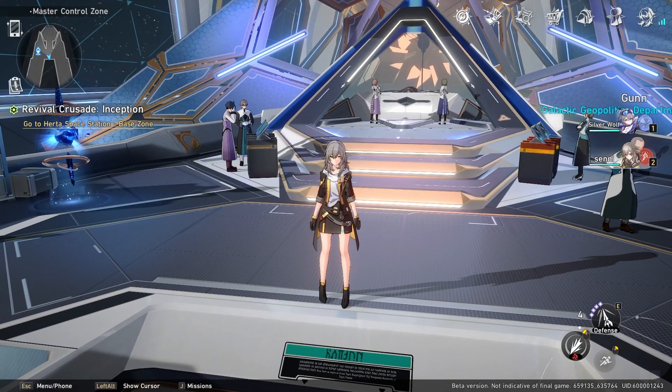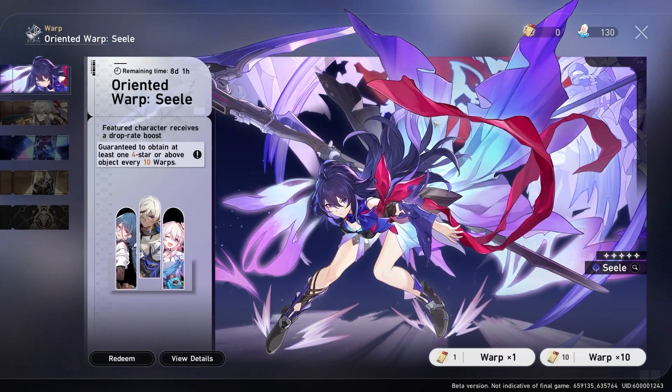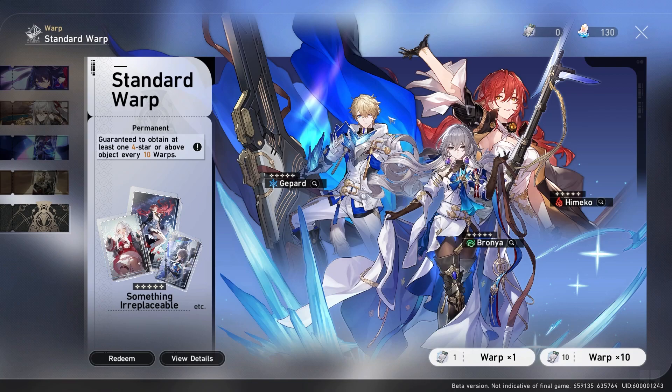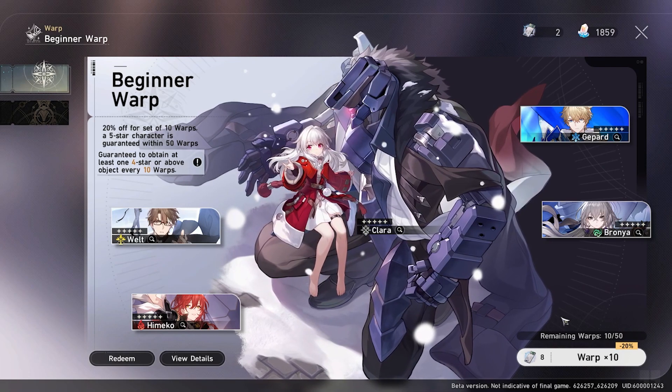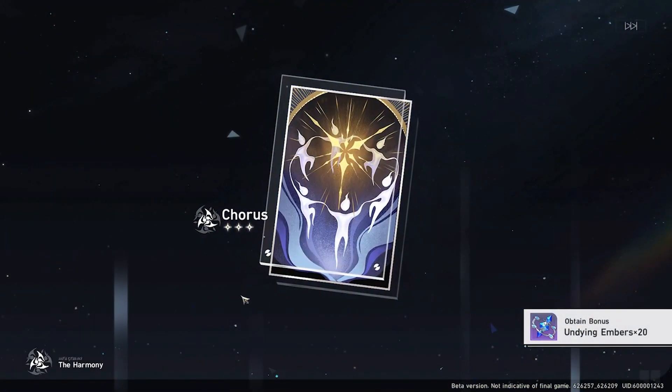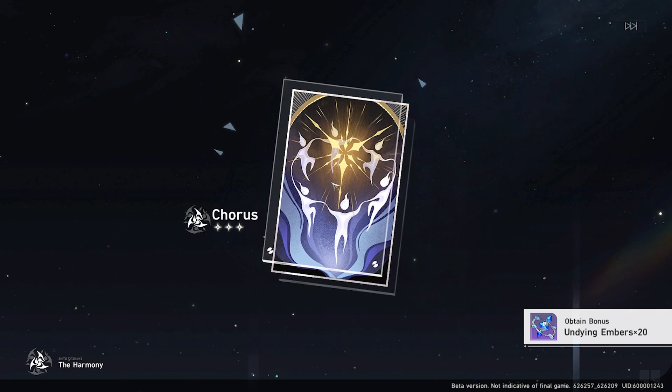Let's talk about the standard banner characters and why you shouldn't pull for them. What I mean is you should not be wasting your Stellar Jade on them, because there are many other ways to get these characters. When you first start the game there's a beginner banner — I'll be showing a clip on screen now. As of the beta, this beginner banner is 50 pulls, and after you complete it you're guaranteed a 5-star from the pool of standard banner characters.